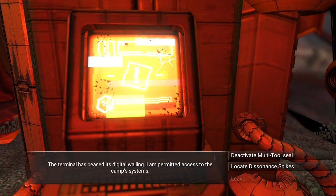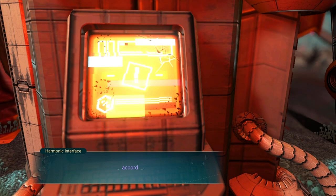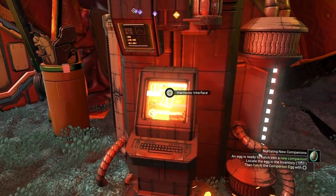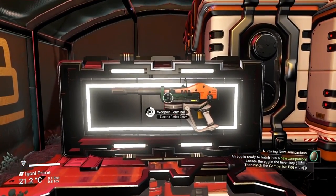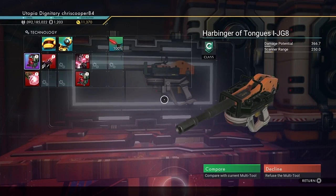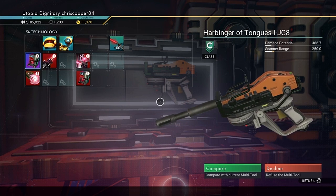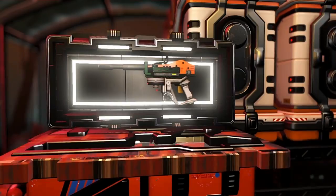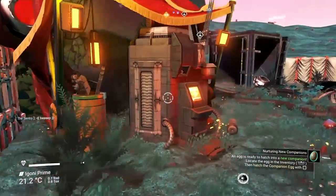It's ceased its digital wailing and is permitting access to the camp system. We deactivate the multi-tool seal, then go over and purchase the multi-tool. The one in the cabinet is a handheld variant — not a rifle. I want the rifle, so I might hold out. Unlike the royal multi-tools from sentinel pillars, there are a couple of variations here. It looks cool — 'Harbinger of Tongues' — but I'm holding out for the rifle, which looks absolutely amazing. That's one of the versions of the gun you can get.